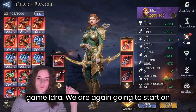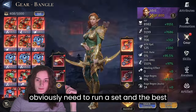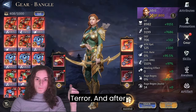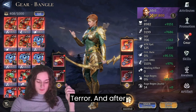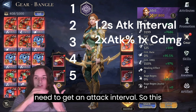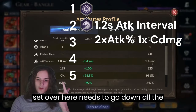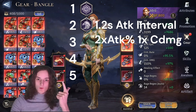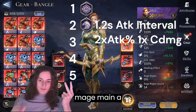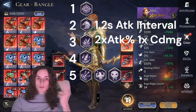This brings us to late-game Ydre. We're again going to start on the right side — the best set you can choose is going to be Knight Terror. After Knight Terror you would also have the option of using a Hawk Eye set. Important to know for the Hawk Eye set is that you need to get an attack interval down to 1.2 seconds for the Hawk Eye set to work.